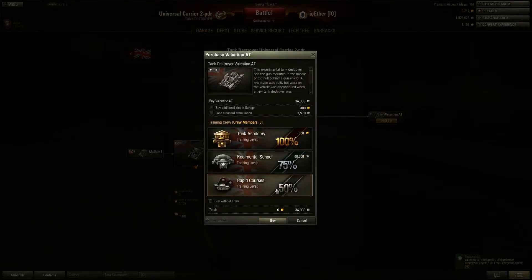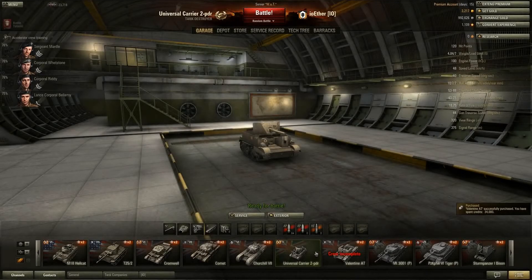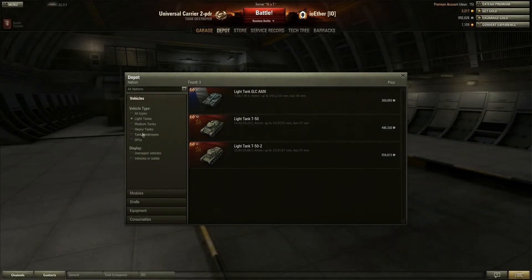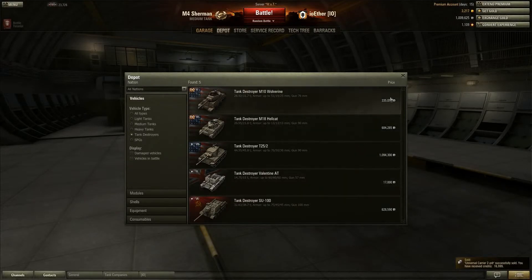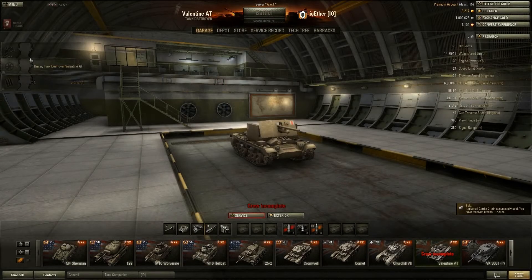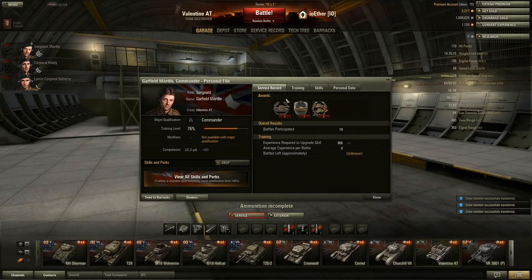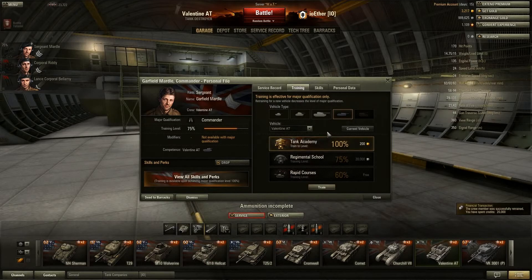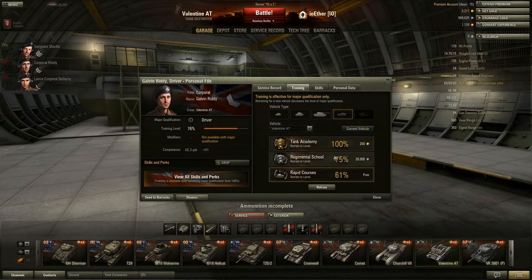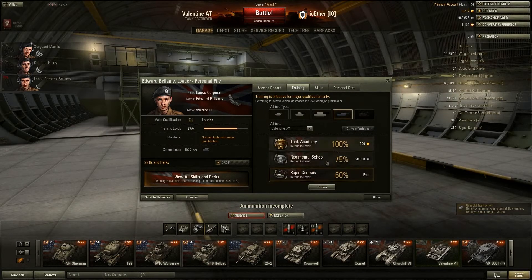We're going to buy this thing and go to the garage, then to the depot. Bear with me for a sec while I sell this thing. I'm going to want to play a game in it and see how good or bad it is. I'm going to throw a crew into it. You'll see some interesting stats on this crew — this is not actually from that tank; it was originally from my Crusader, which I just recently sold. So I just figured, since I had a spare crew in the garage, they might as well go into this new tank line. That's why you'll see them having a Steel Wall.